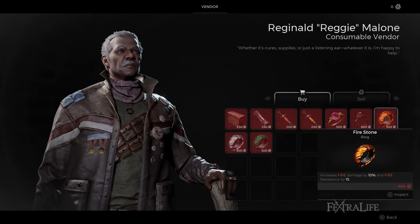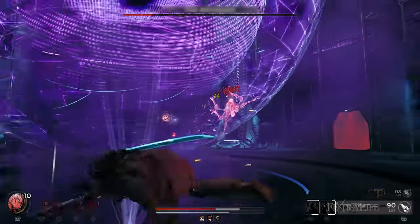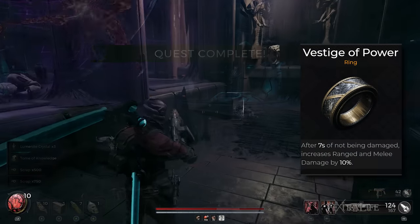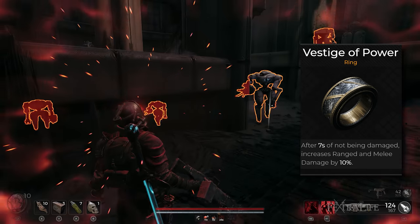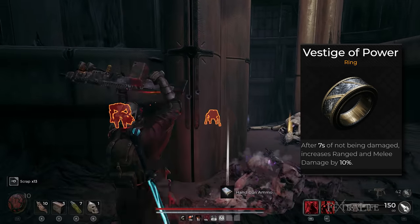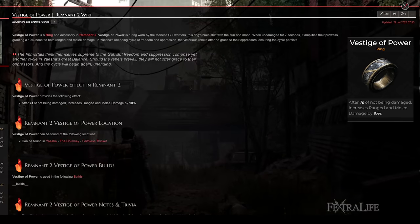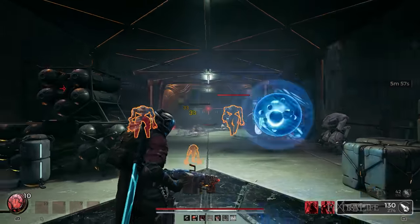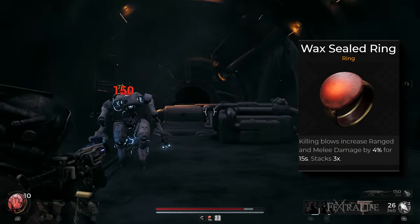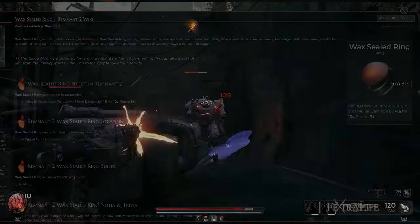A great ring that can easily be acquired by buying it from Reggie Malone in Ward 13. The last two rings can be anything depending on what you have since the worlds that players explore greatly vary. This build was built mainly for damage and what I prefer to use in the third slot is the Vestige of Power Ring which increases ranged and melee damage by 10% if you've been undamaged for 7 seconds. The said condition is fairly easy to achieve since enemies will be dead long before they hit you. Also as players progress in the game they will get better at avoiding damage. Players can get this ring by visiting the world of Yesha and exploring its Faithless Thicket Zone. The last ring for this lineup is the Wax Sealed Ring which further increases the build's overall damage by stacking ranged and melee damage when landing killing blows. This ring can be obtained in the world of Yesha by exploring the Far Wood Zone.